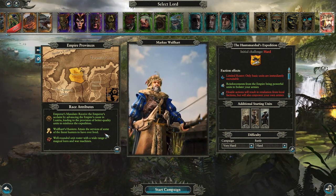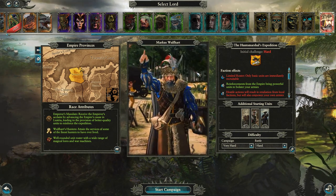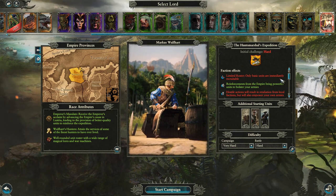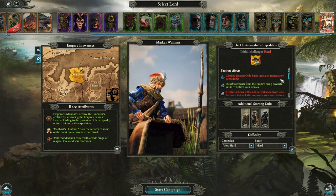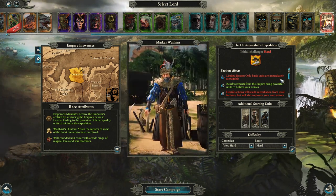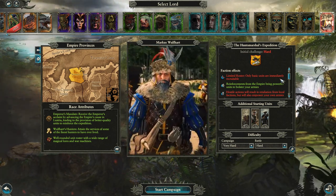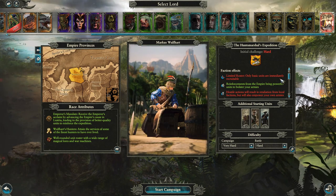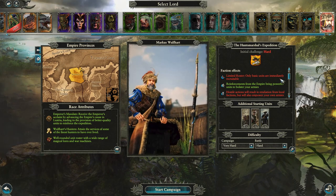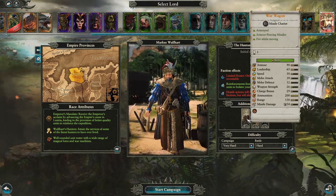The faction has a well-rounded unit roster with a wide range of magical lores and war machines - infantry, archers, war wagons. However, the faction effect is a limited roster: only basic units are immediately recruitable. So you're starting with bare bones like swordsmen and archers, which can be tricky because you're fighting lizardmen right away. Saurus warriors are cost-effective and can grind down troops really efficiently, especially state troops.